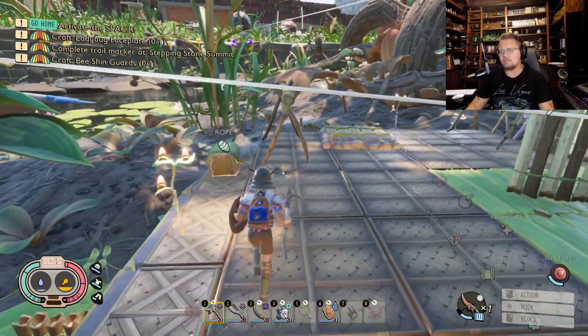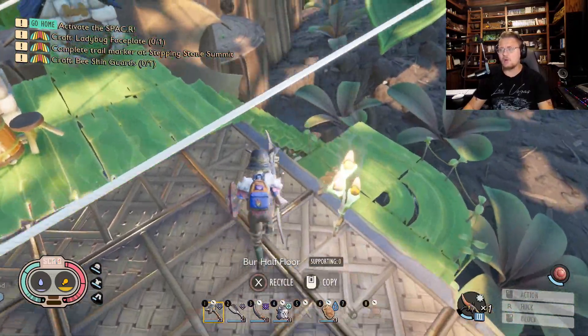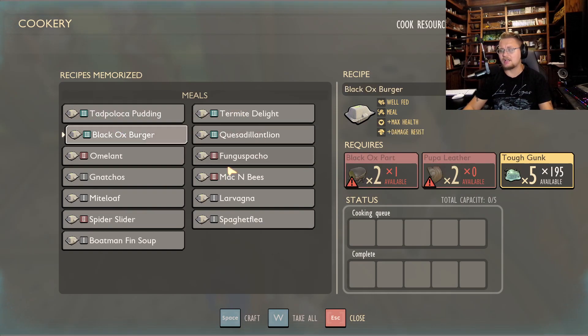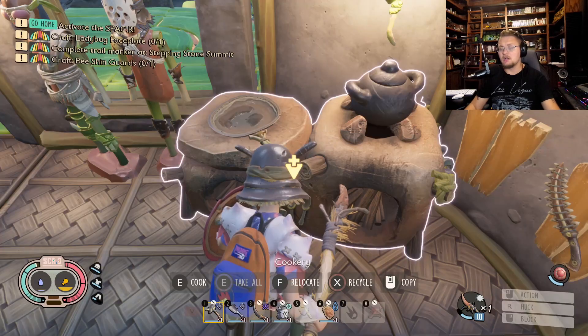You can boost this build further by using a Mantis Trinket, or by cooking meals. A Black Ox Burger gives damage resistance and more health — great if you're worried about dying, like when fighting a Praying Mantis or Black Widows. For smoothies, I'd suggest the attack smoothie that boosts your damage output. It doesn't last long so make sure you take it on the Sticky path, but it's a solid choice for this build.